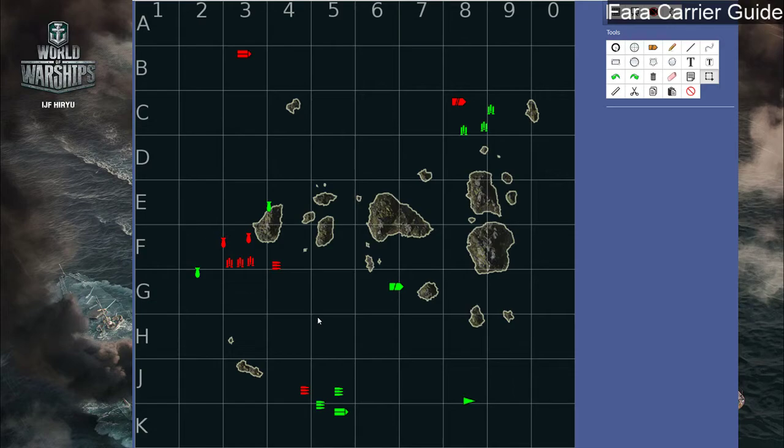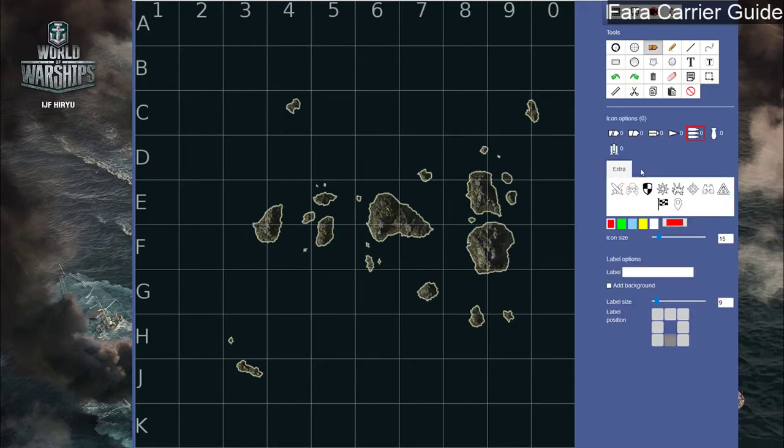Now for a bonus topic on tier 7 ranked play. Let's say we're in a ranked game and the enemy carrier is a Saipan while we're in a Hiryu. A lot of players in the ranked season played their Saipan with fighter setup — three fighters and one dive bomber. That person is not a real threat; you can try to snipe them or just go after their fleet. However, the good Saipan players would run double torpedo bombers. I felt it was more beneficial for me to run double torpedo bombers and double dive bombers — a 2-2-2 setup on my Hiryu.